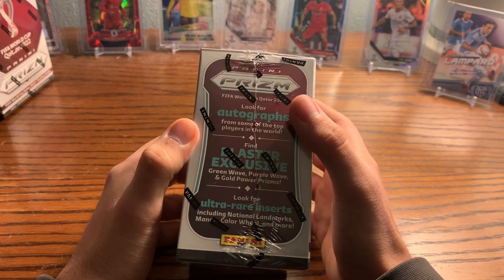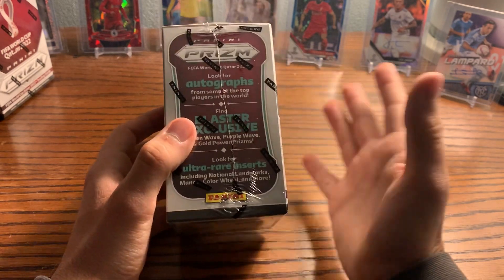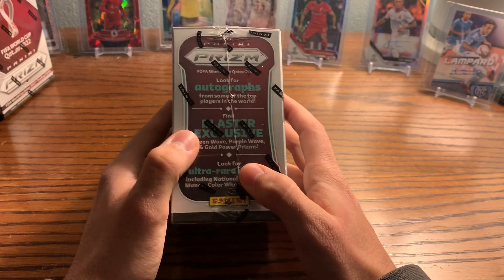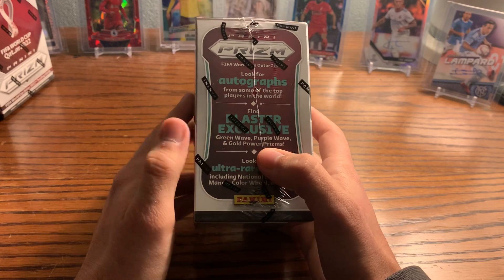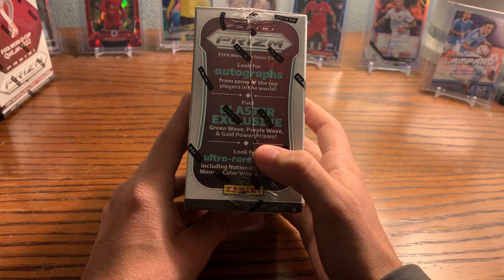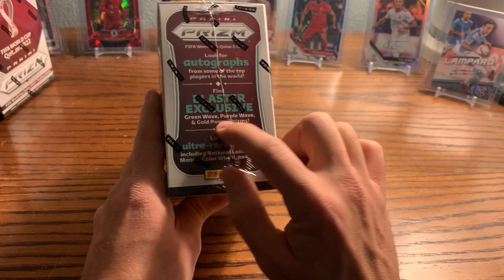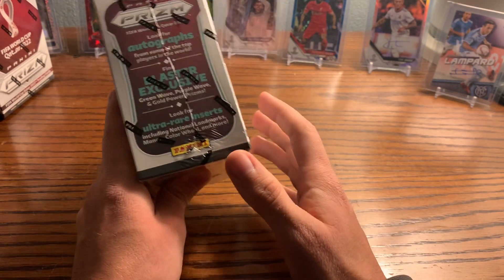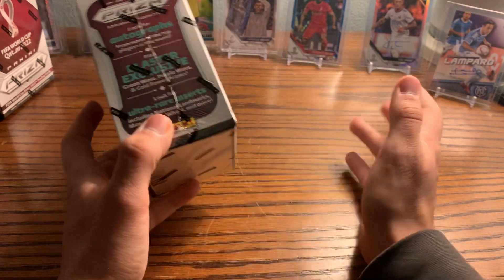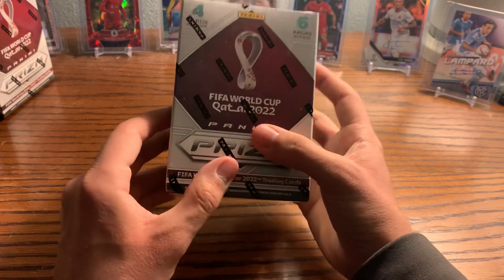So what you can find are autographs, blaster-exclusive green wave, purple wave, and gold power prisms. The purple waves are numbered — I forget to what, I apologize. Green waves are non-numbered, your normal prism retail. Gold power prisms are numbered to one — they kind of look like gold vinyl. They used to be the numbered-to-five variant but they switched that to numbered to one, with green being numbered to five in most other products. You can also get all the case hits in the blasters.